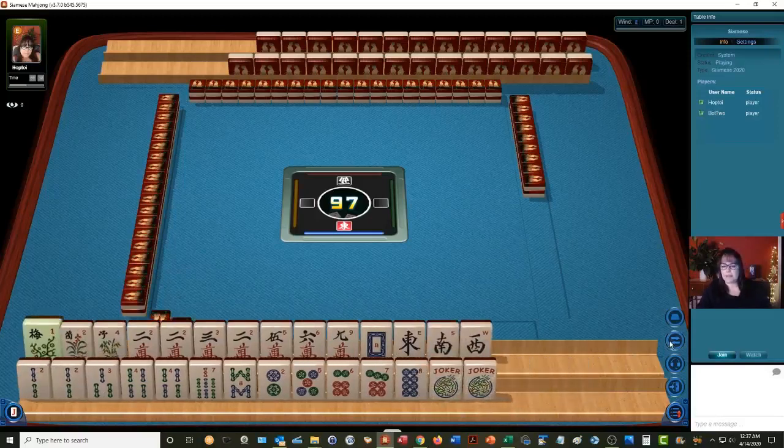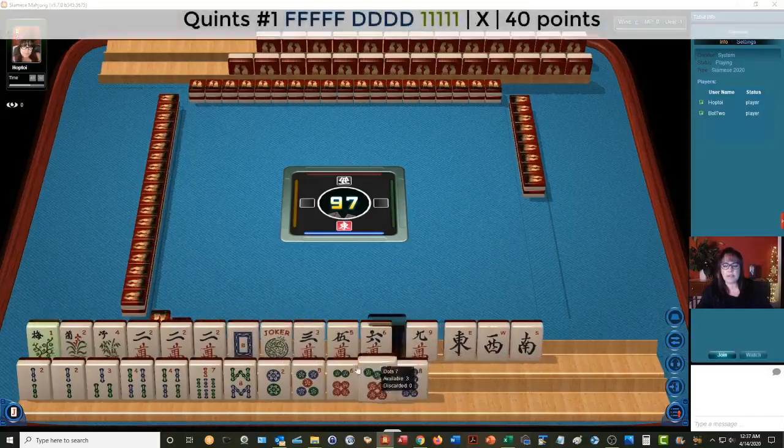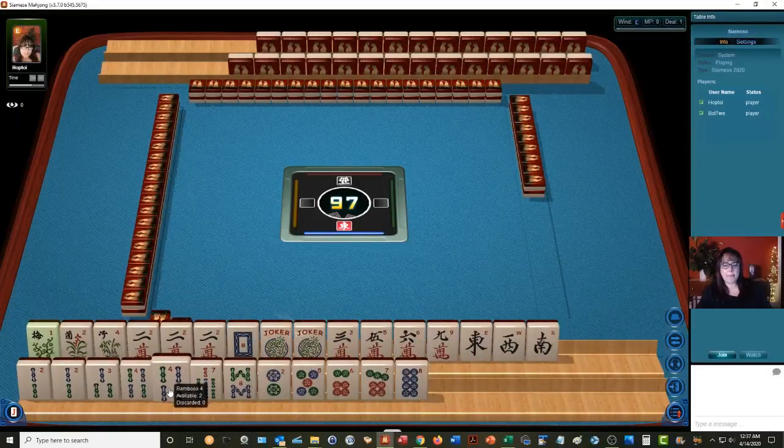We have a Pung of Flowers, Pung of Twos. We do have a Dragon — maybe we could play a Quint right there. And then we have two, three, four, seven, eight — two pairs of two and four. We do have some two, four, six, eight potential.